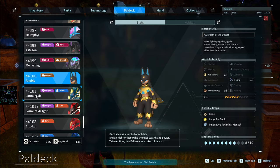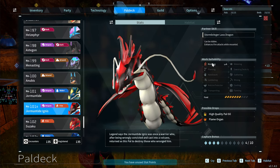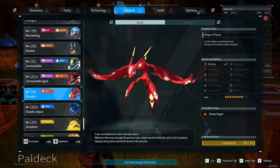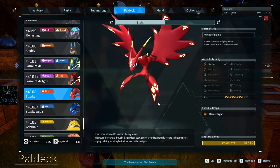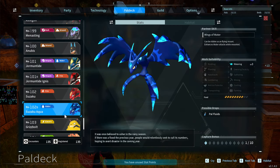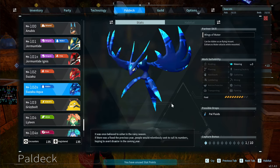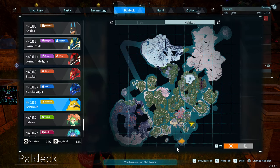Jormuntide is the best pal for Watering — I showed how to catch it early in another video. It's not very fast at chasing you so it's easy to catch. The Jormuntide Ignis only spawns on this small island — great for Fire. The Azurobe is a great end-game flying mount I use all the time. The Grizzbolt is the very last pal I caught — I spent five hours on this island just trying to find one, knowing it spawned there from the habitat map.